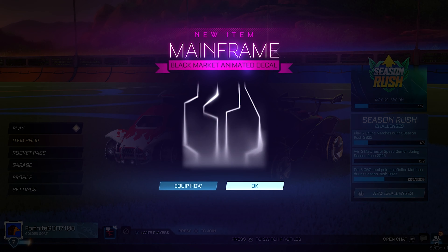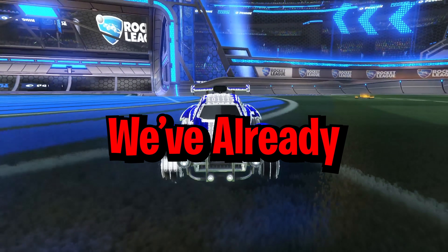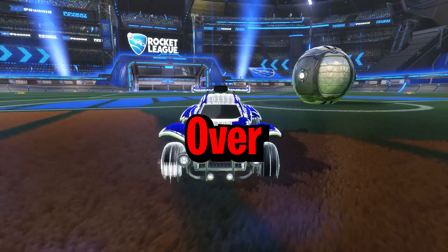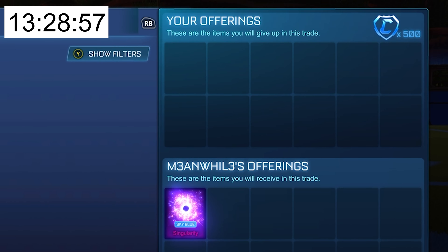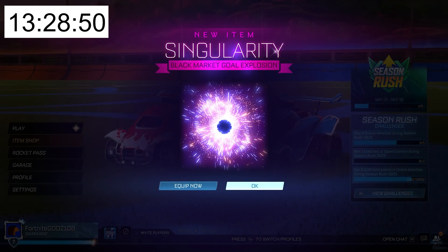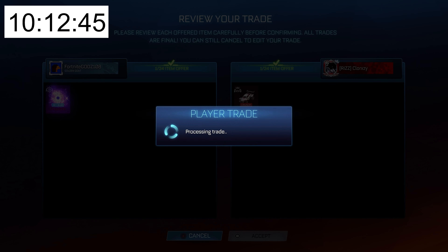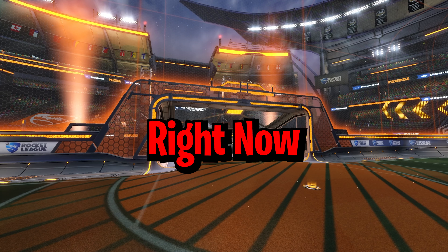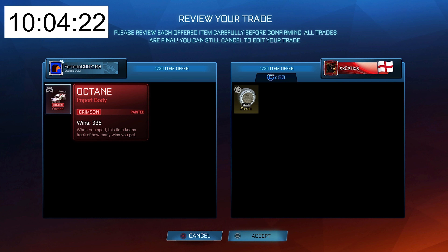After trading and trading and some more trading, the inventory is currently worth 1,700 credits — that means we've already made more profit than the pro and we still have over 13 hours of the challenge remaining. I was also able to buy a Sky Blue Singularity for just 500 credits, valued at 900 minimum value. The only thing is, this is very hard to sell so it might take me a while. It took me three hours to get the Singularity sold and I took a little bit of an underpay — I managed to get a Crimson Octane valued at 800 credits, so I'm still making profit but I've wasted a lot of time. I really need to speed up and get some more trades. I managed to get rid of my Octane for a Black Zomba and 50 credits, and the Zomba is already worth 100 credits more than the Octane.